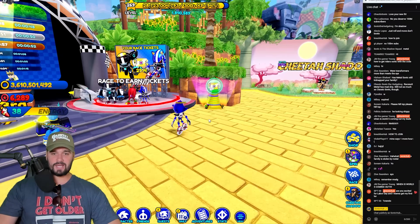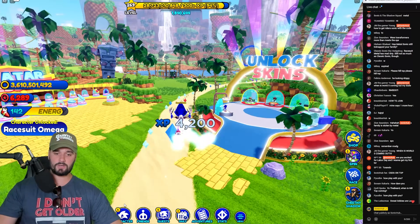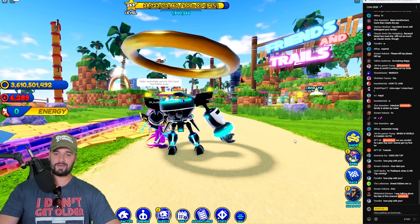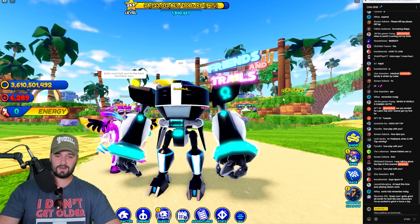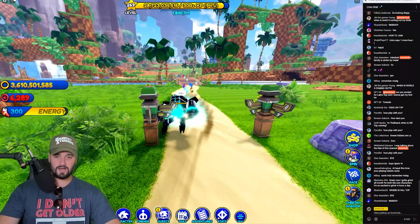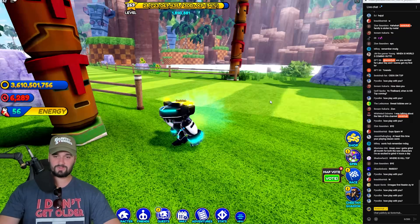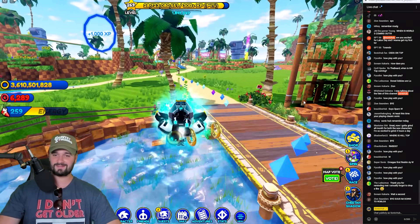Next up let's check out race suit Omega. Here we go — race suit Omega. He looks good, his colors kind of mix into the boost aura. He's got a black outline, he looks very good. The running animation looks pretty good too. At this point there are so many different skins and characters, this could become the Sonic RP game.